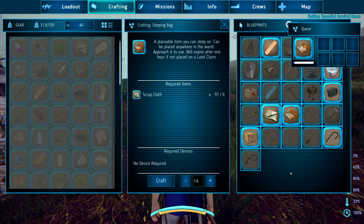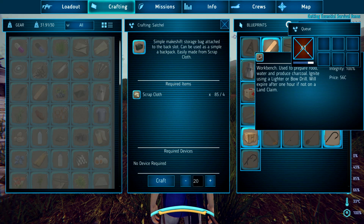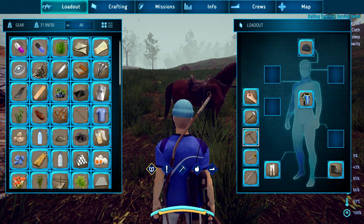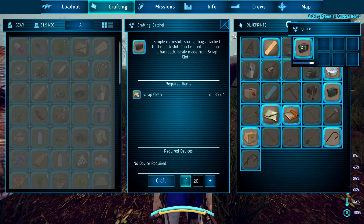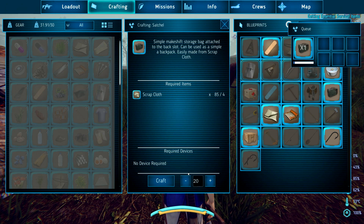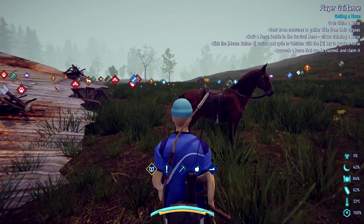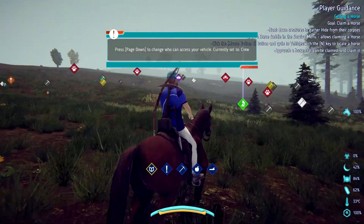It takes up so much of your screen. We'll craft — oh wait, what's it say? Craft sleeping bag and satchel — okay, yes. Cloth isn't very hard to come by. Hunt down creatures, gather hide from the corpses, claim a horse. I already have a horse — I really don't want to claim another one.